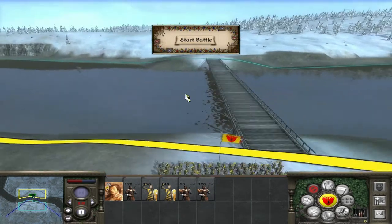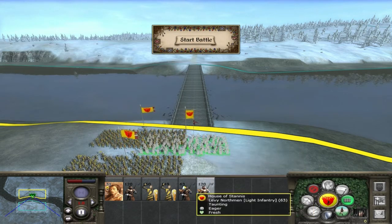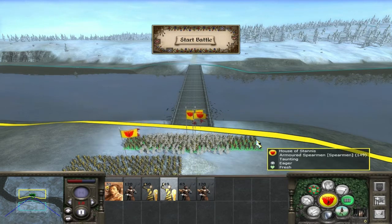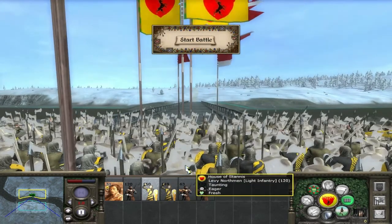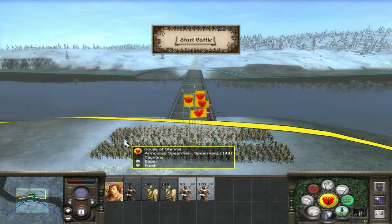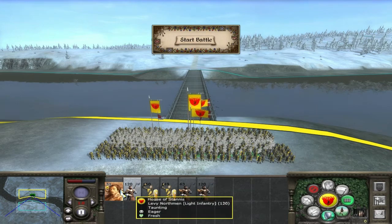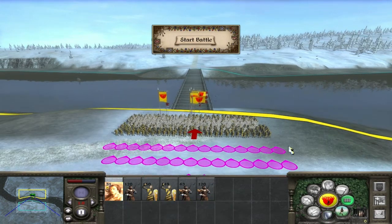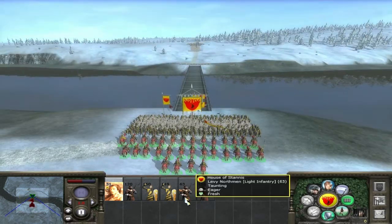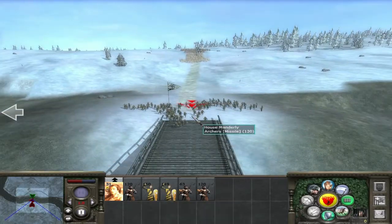So we do have our bridge here — they're attacking us. I'm going to put the spearmen at the front and just kind of clusterfuck everyone in there and put them on the defense. We'll put Then and his bodyguard unit just behind. Where are a lot of these archers? We could send our cavalry unit across.